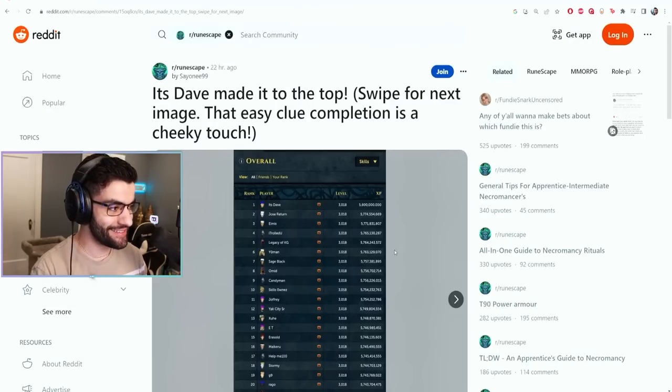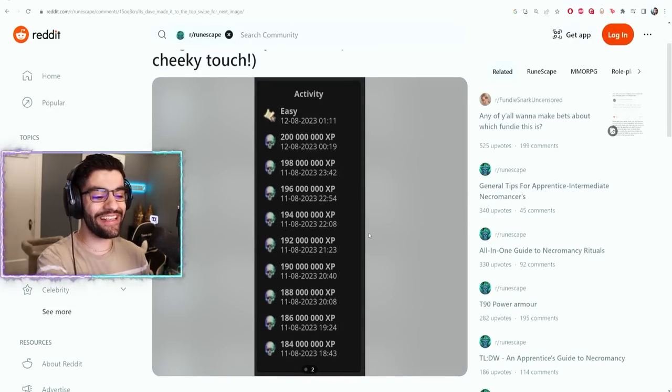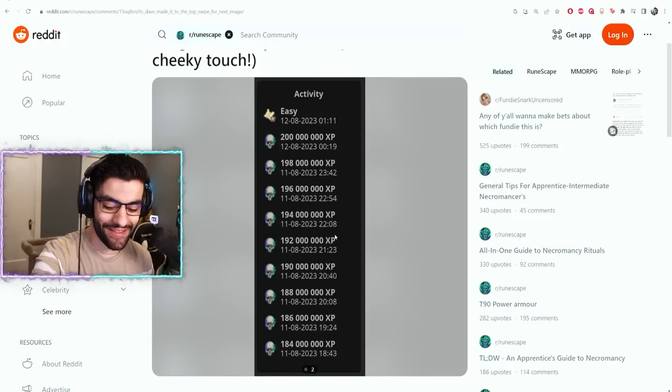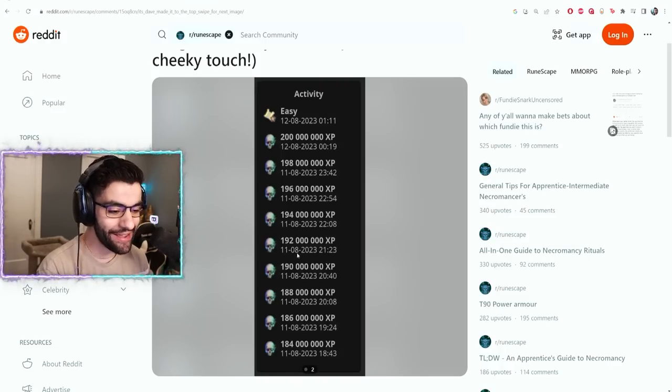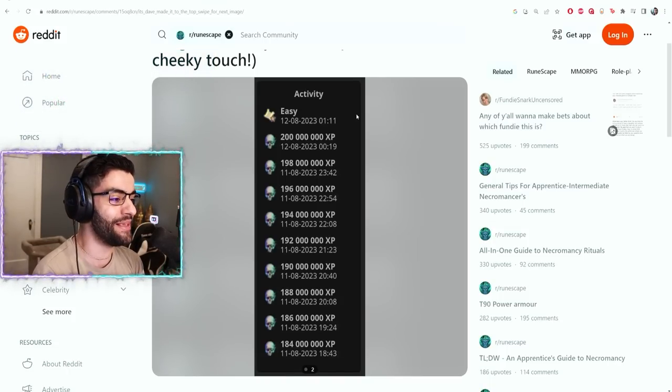So here's what Stave did: he got first 200 mil XP, and then he did an easy clue — his A-log. This was a baller move, by the way. And then he went to bed. What an absolute gigachad. He's actually a beast.